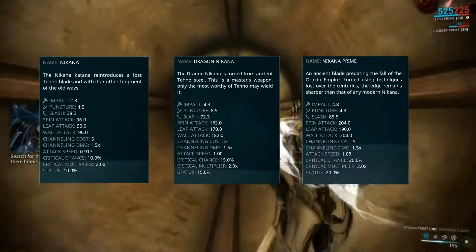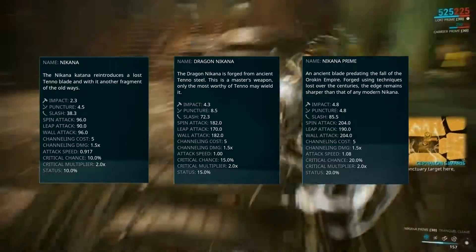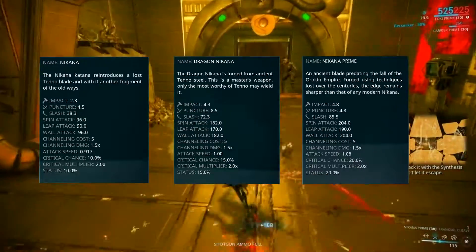Nikana Prime is the best Nikana in the game. It has the highest critical chance, status chance, attack speed and slash damage compared with Dragon Nikana or normal Nikana.